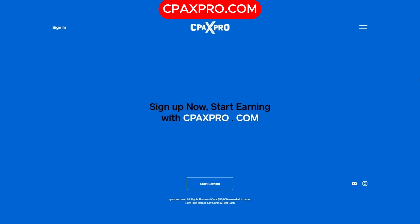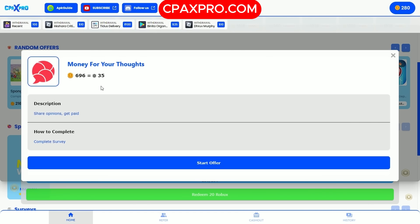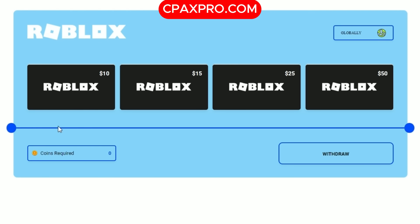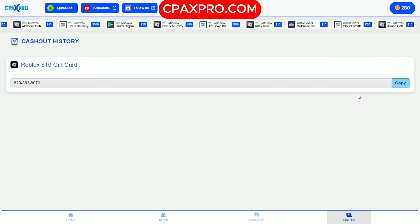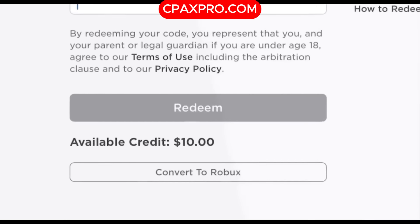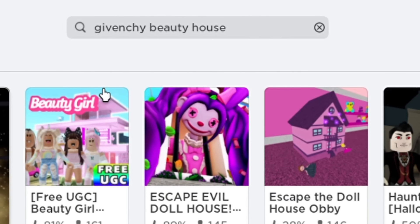Before we go further, if you want to get Robux for free, follow me - you will find a link in the description. First log in to Pax Bro, then find any task which suits you, complete it and get coins. You can use these coins to withdraw Robux or Roblox gift cards from Pax Bro. If you withdraw a Roblox gift card, copy the code and redeem it on the Roblox website to enjoy your free Robux.